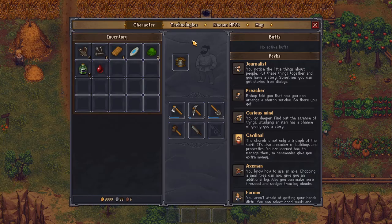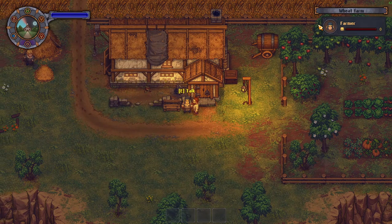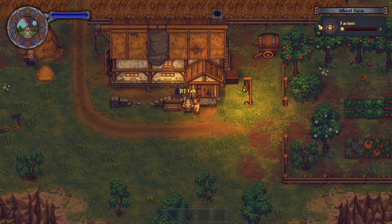To do this, you have to have a few technologies unlocked. First is the beginning of alchemy, which is here, as I have. And then you need to unlock the first slice and soft spares for anatomy. And then, this goes into it, you need the ingredients.